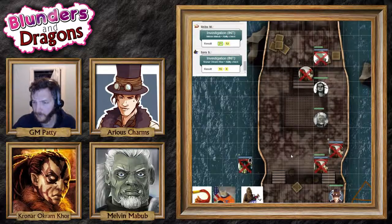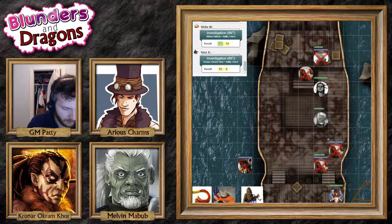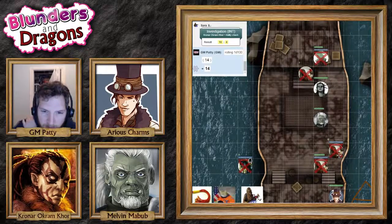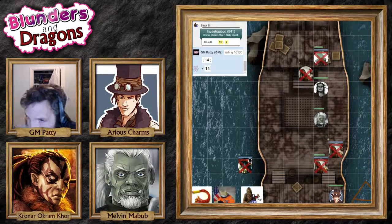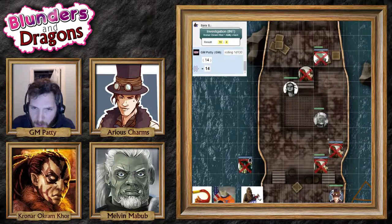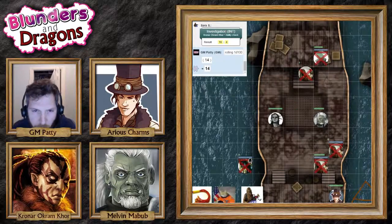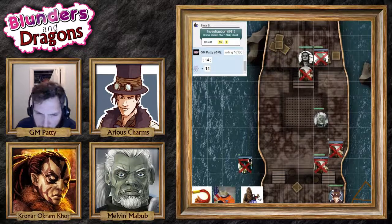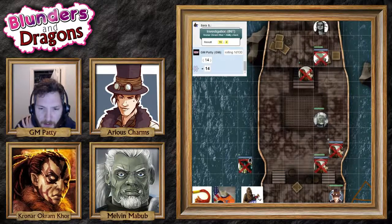Everyone roll an investigation check. This boat is empty — there's nothing on it at all. Arius, you find some mice, rats, and 14 silver pieces amongst the possessions of the dead soldiers. There's nothing here — they have nothing. Cronar and Melvin, you both go beneath the deck into the storage area and sleeping quarters. There are scattered remains of dead soldiers who rotted too much in the water to ever have risen.